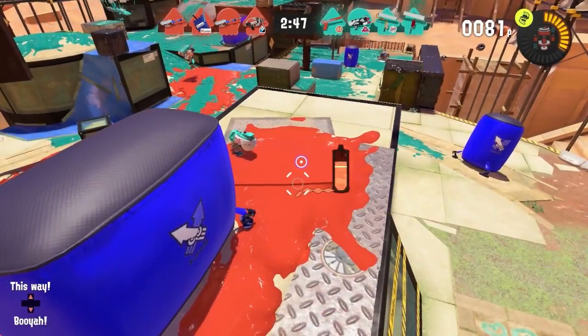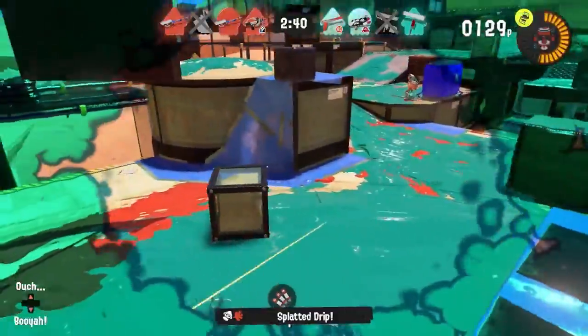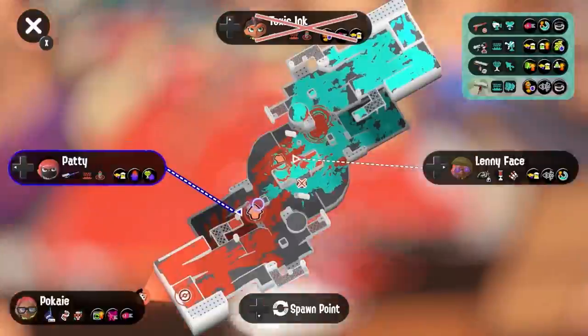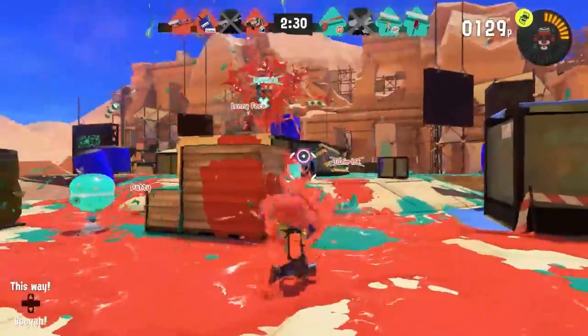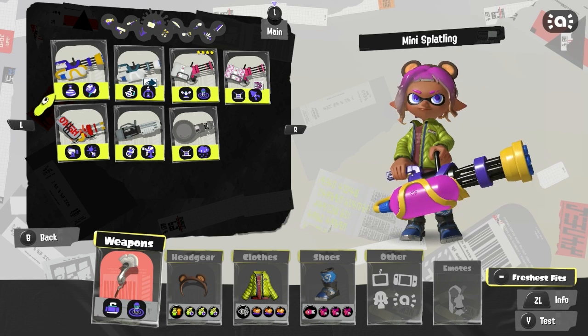For sloshers, I'm not going to sugarcoat it — the Trislosher Nouveau is the best. Same reason as the NZap 85 and H3 Nozzlenose: it has Cooler to fall back on. The Trislosher itself is just really strong, Fizzy Bomb helps out a lot, and Cooler helps you get assists and stay useful when Gambit isn't active.